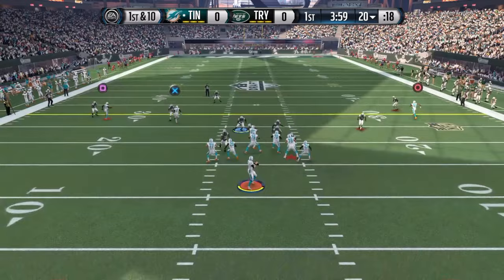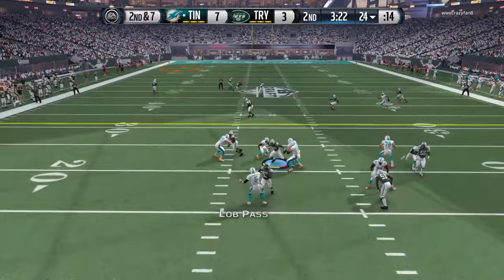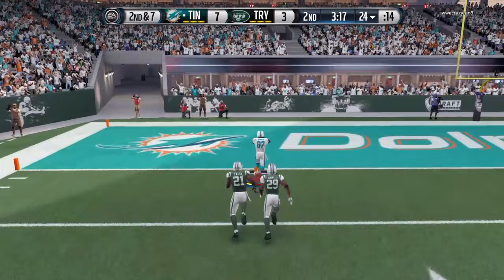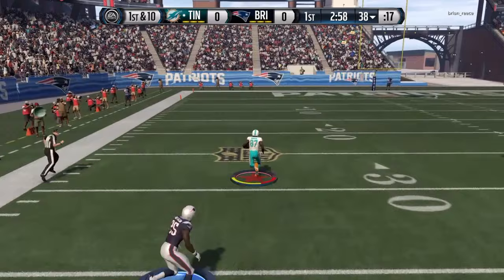Put him out wide, send him deep, and if you see he's got even just a small step on the corner, just bomb it deep — with a quarterback that can throw a good deep pass, of course. As you can see, using his 98 speed is good enough in most cases. Once he has the ball in his hands, he's very elusive with the spin move and the juke move. I don't recommend trying to truck people, but if you're good with juking and spinning, he's going to be great for you.